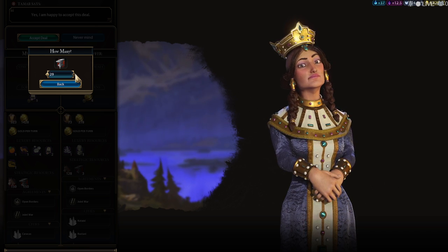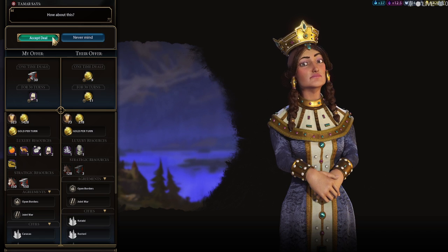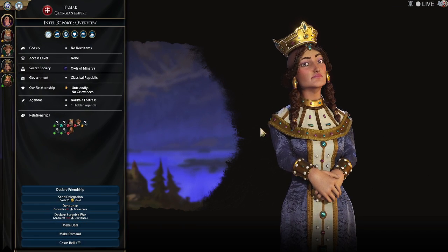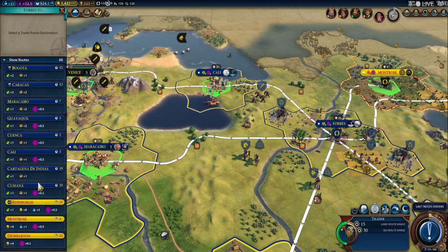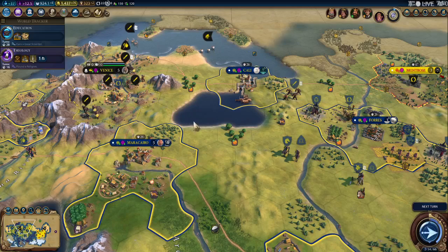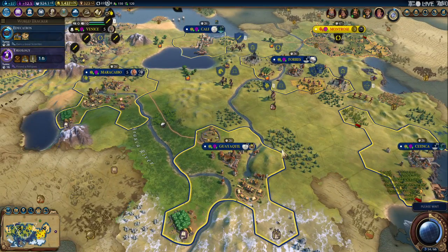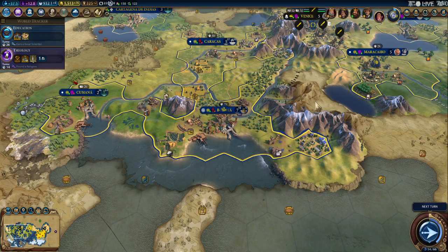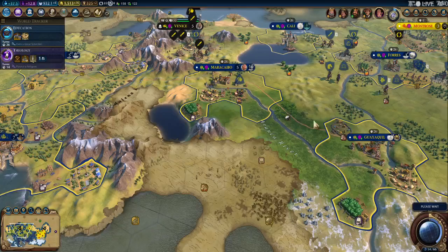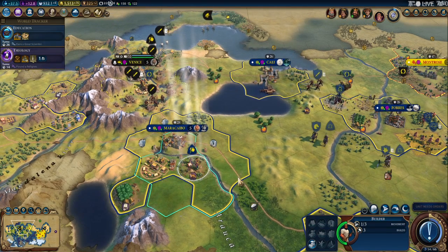Let's give her 25 iron — let's just do 30 and see what she says. There we go. Okay, fours to Venice — there we go. And then maybe the next one, because I will have another one in 18 turns. Okay, we're building that. We are building a settler, right? Yeah, we'll just keep going with the technology.